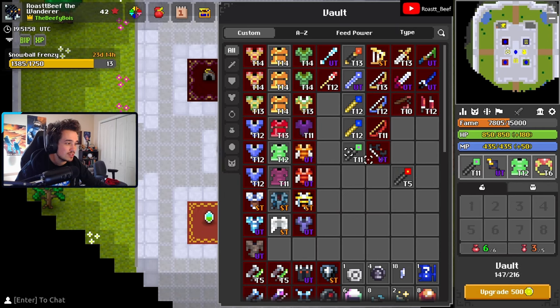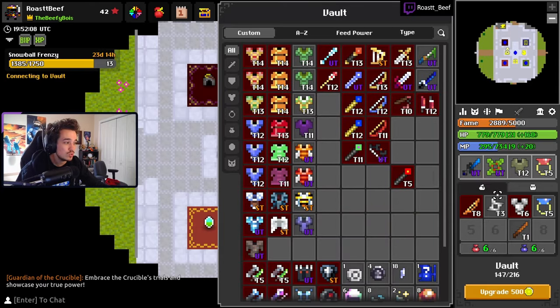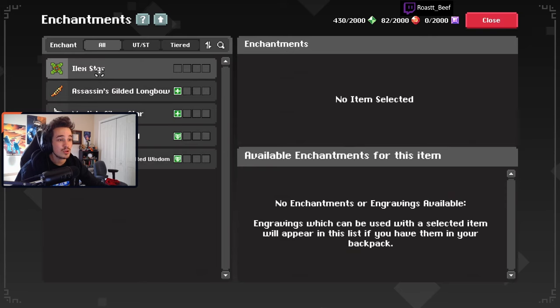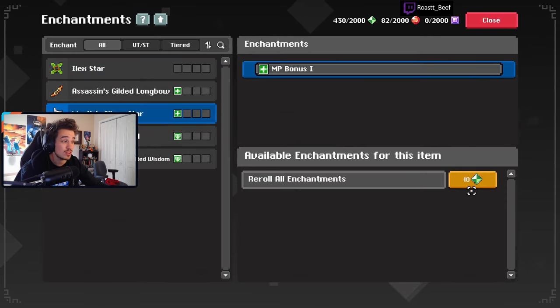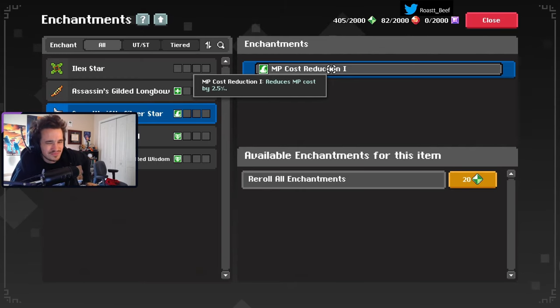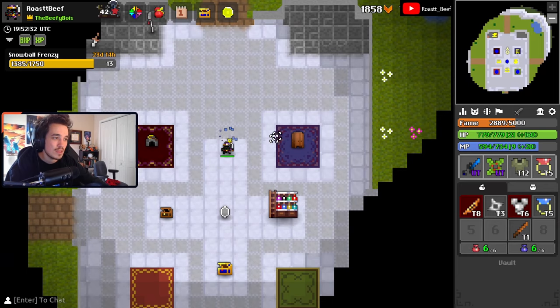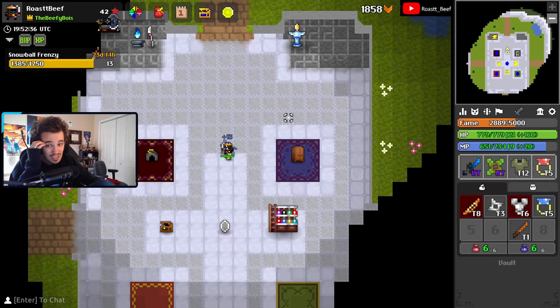For abilities, your main option is mana cost reduction, which is a bit limited honestly. They removed some enchants for being too strong — like the double ability cast, which was incredibly powerful. Abilities can also give flat stats if you re-roll. The MP cost reduction is only 2.5% per rank, which isn't huge, but I haven't done the math on how much it would affect DPS. I'd probably still take mana reduction over plus one of a stat, but it's close.